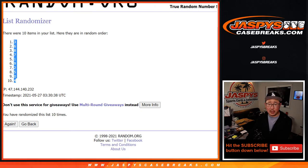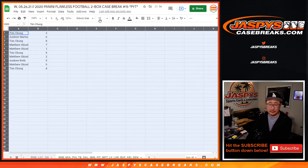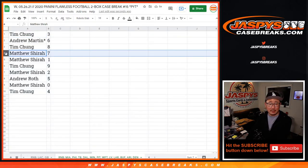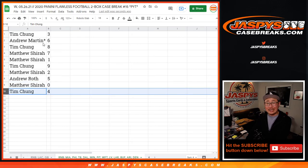Remember, zero gets all those blockchain cards. There are no redemptions in Flawless — there shouldn't be — just blockchain redemptions. So Tim with three, Andrew Martin with six, Tim with eight, Matthew with seven and one, Tim with nine, Matthew with two, Andrew Roth with five, Matthew with zero — so you'll get those blockchain cards, if any, for those teams. And Tim with four.